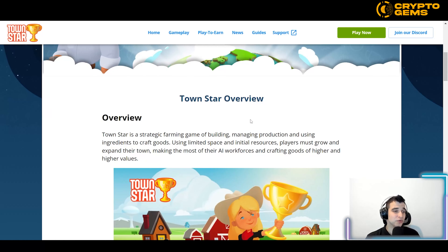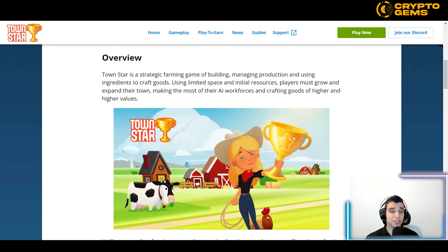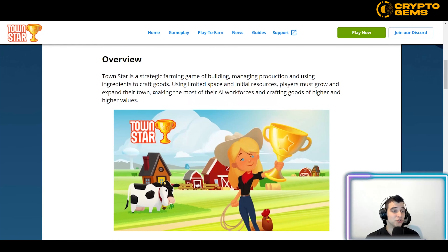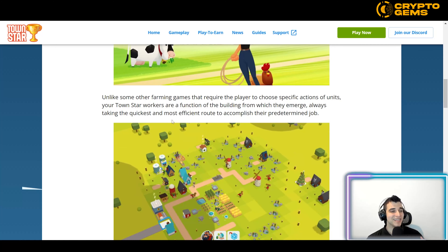About the gameplay — you can click to learn more, but in general TownStar is a strategic farming game of building, managing production, and using resources to craft goods. Using limited space and initial resources, players must grow and expand their town, making the most of their AI workforce and crafting goods of higher and higher value.